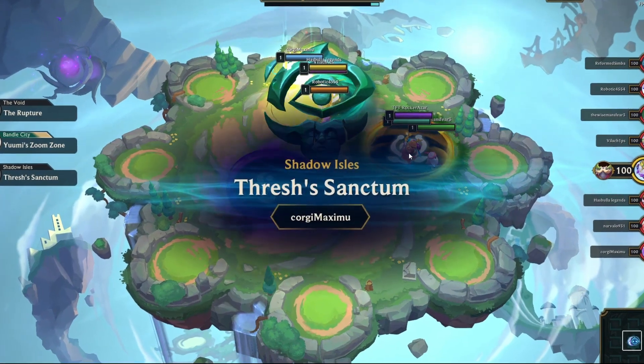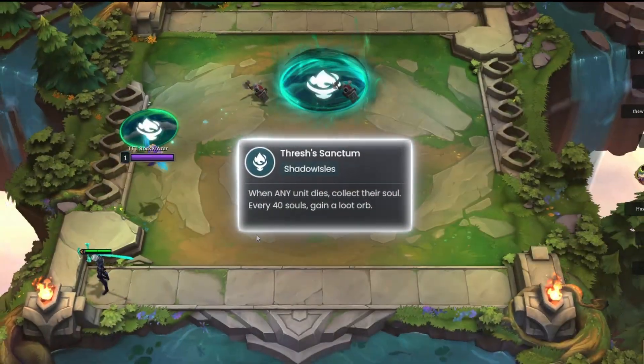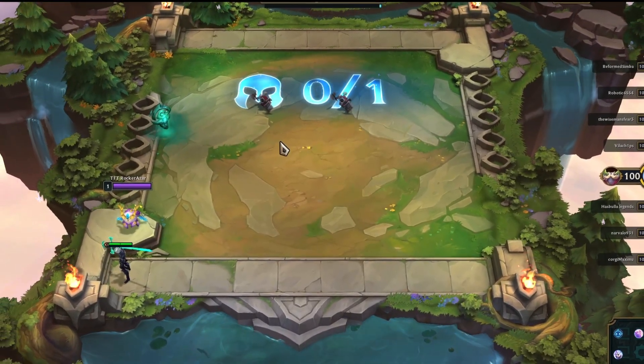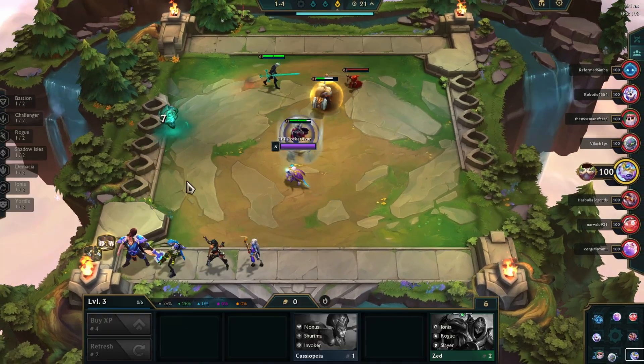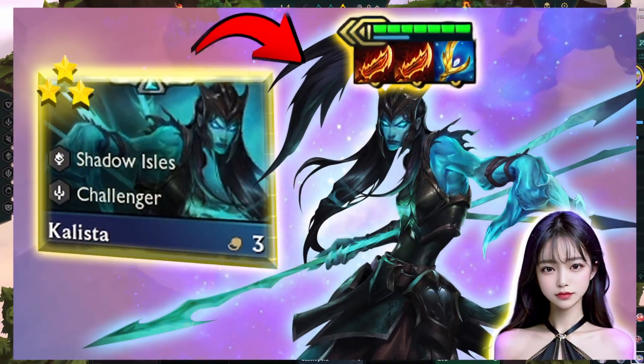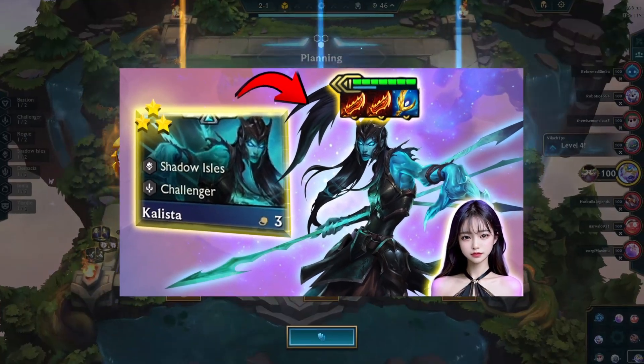In this game, I got the Thresh Sanctum Portal from the Shadow Isles region, by which I got loot for every 40 units getting killed. We have a better chance of getting Vigo and Makai early in the game, kicking off our Shadow Isles Synergy. Early on, Shadow Isles can be combined with Bastion Synergy. We have a dedicated video on this Bastion and Shadow Isles comp — do check it out on our channel.